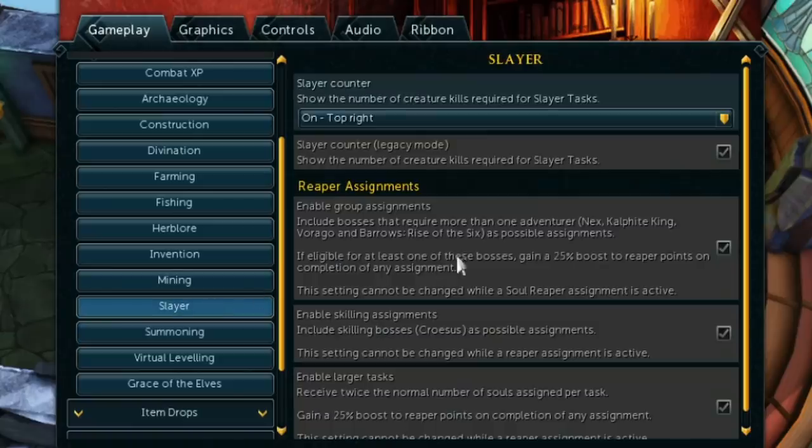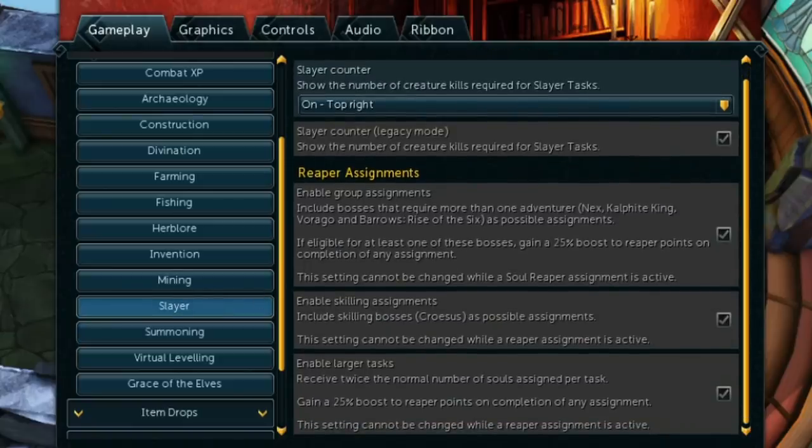Something else you can do is go to the slayer options in the settings menu — you can enable or disable group assignments, so if you don't like Barrows or Araxxor: The Six you can disable those. You can also enable larger tasks, which is huge: this means you receive twice the number of souls assigned per task and a boost to reaper points. This is essentially just an increase to the amount of reaper points you can get every day. If you're getting a task for 5 Arch Glacors, you'd probably be okay with 10 if it meant more points. Make sure you always do your reapers — they are better than ever right now.